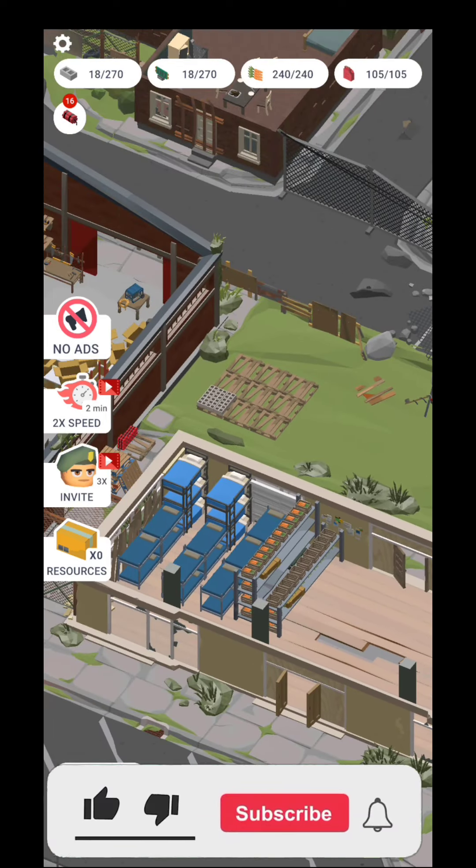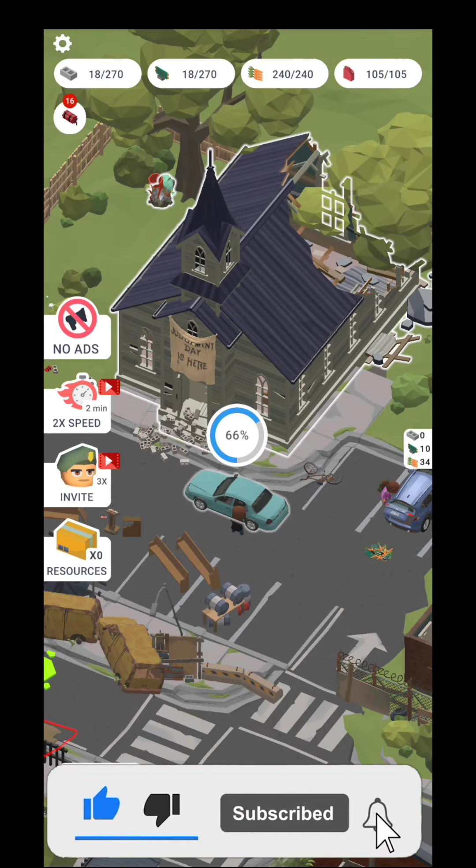Every time you're going to have too much fuel or too much carrots, you're going to be able to request bricks or chips — but you're going to request only bricks because chips you have quite a lot. There was a pop-up ad — not so many pop-up ads, decent enough. If you're not going to watch the ads for the speed and for the extra invites, the pop-up ads will not be that annoying, and they are quite short.